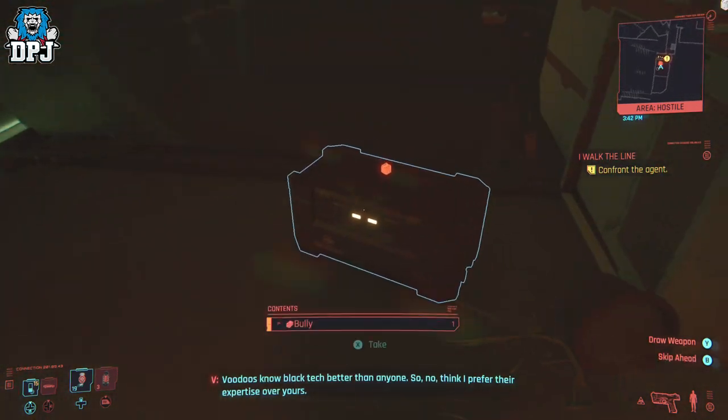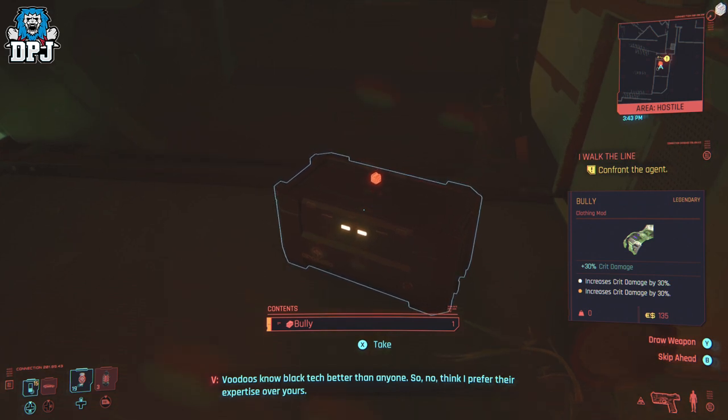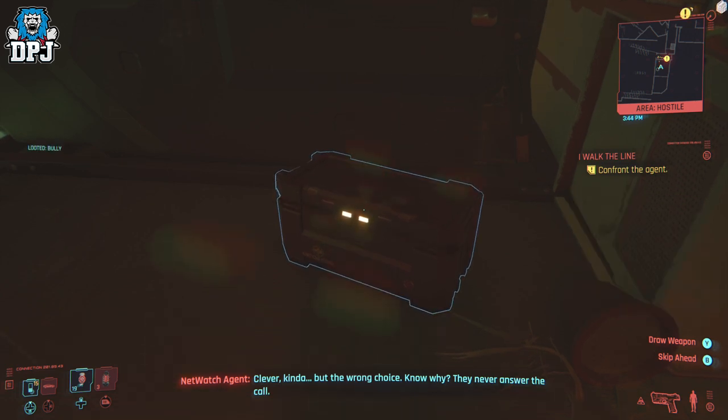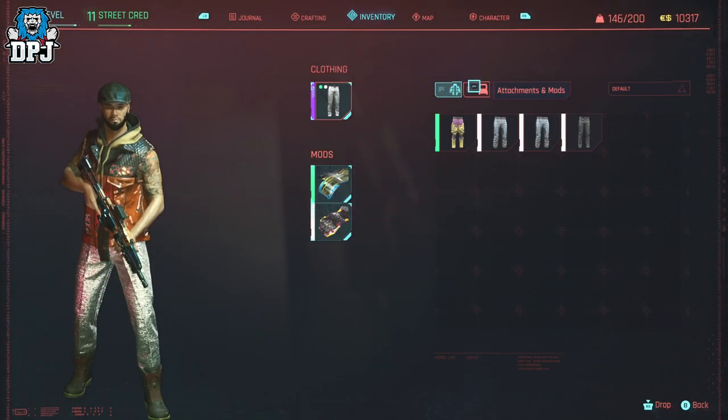The mod is located within a box just down to your right when speaking with that netwatch agent — make sure you pick it up while you're there. The mod itself is called The Bully and it allows you to get increased critical damage by 30%, which in itself is amazing.